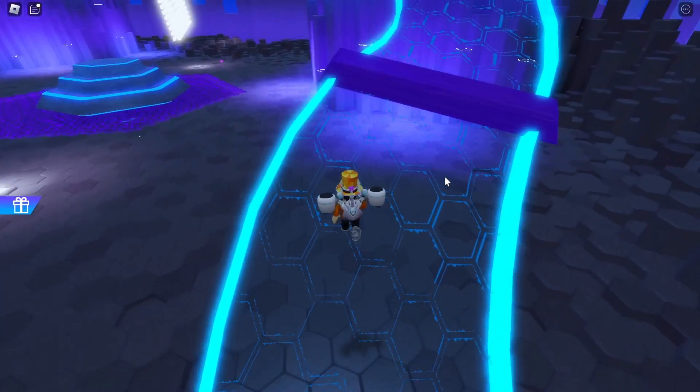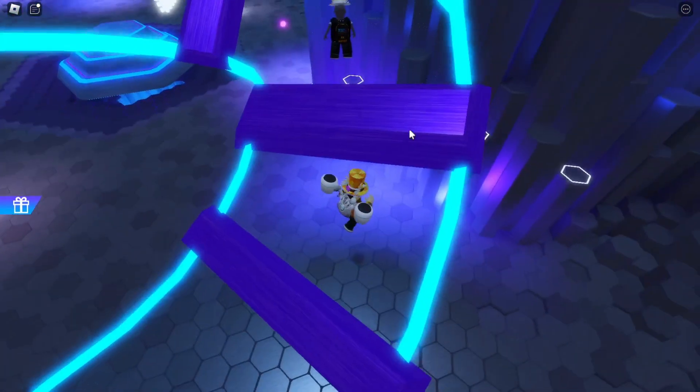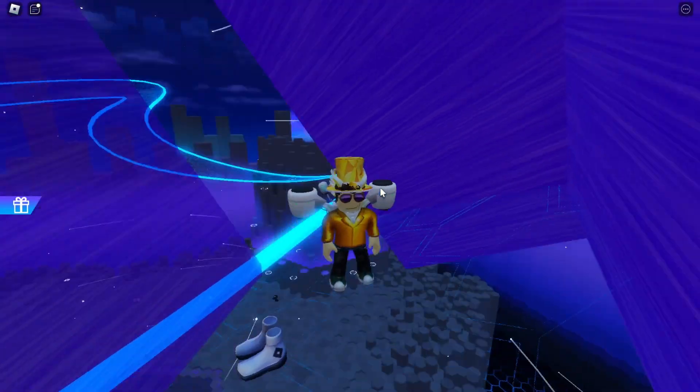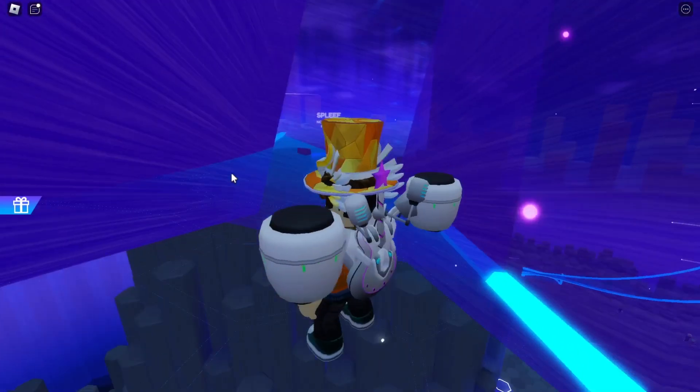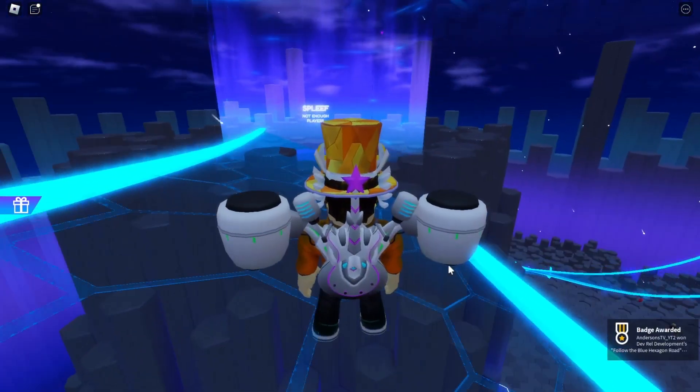After you do that, you need to start walking up here and be careful because blue obstacles will appear as you're walking, and if you touch them you get sent back down. All you need to do is make it to the end of this pathway. After you complete the long walk and you see these boots, go over to them and touch them, and you will get those boots.